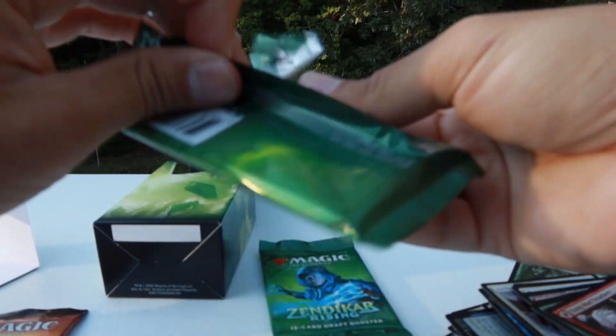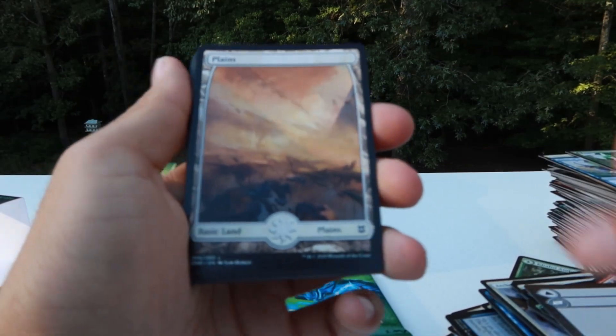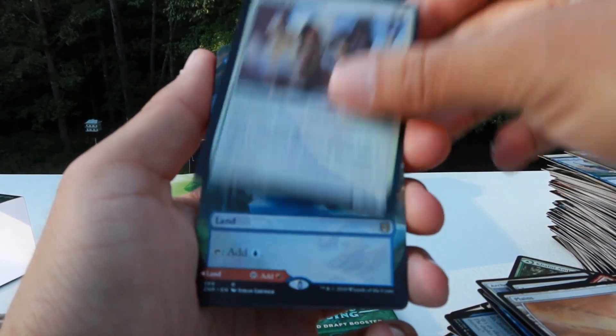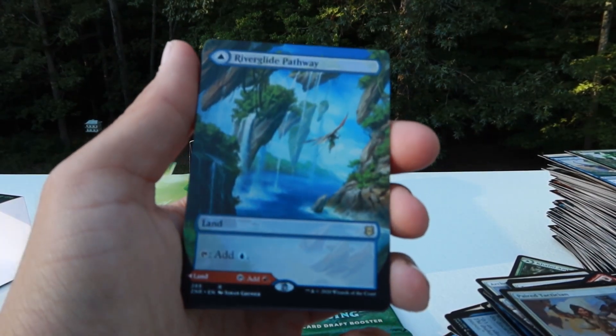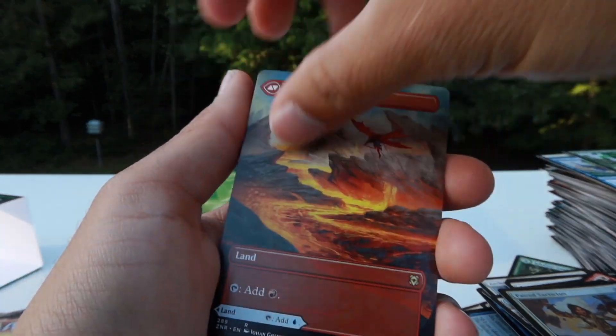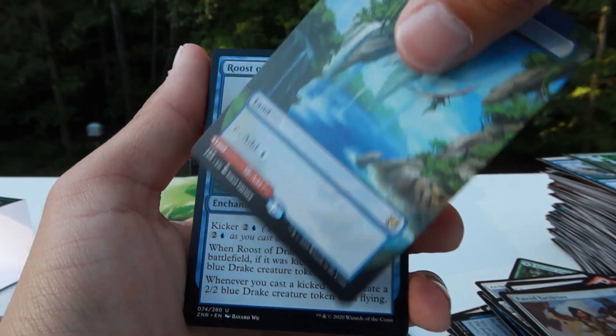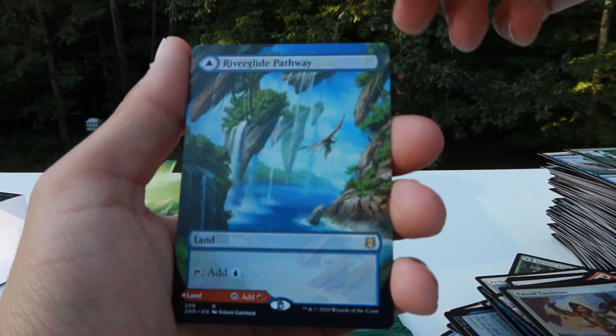If we could pull a Forsaken Monument, that'd be just absolutely insane — I don't even know what to do with myself. Paired Tactician, full art River Glide Pathway everybody — look at that. And Lava Blade Pathway — that is what I like to see. Full art two-sided pathway, there we go.